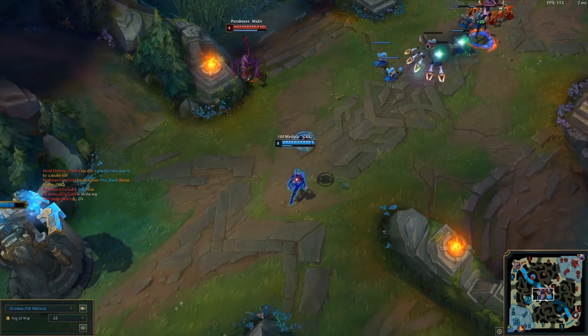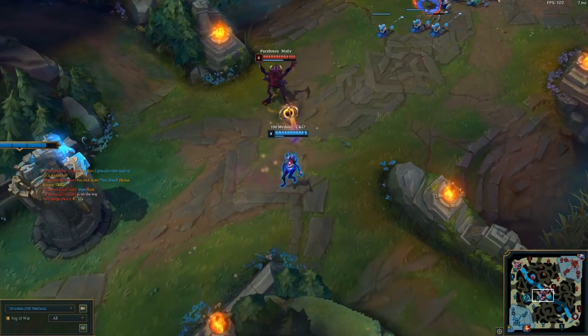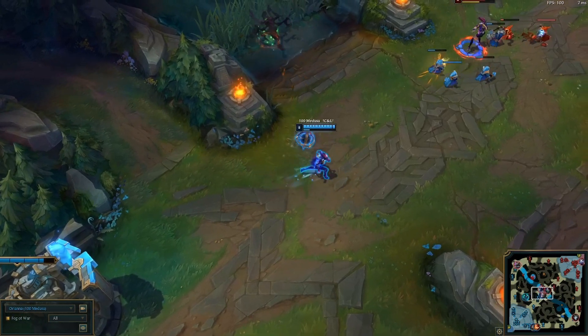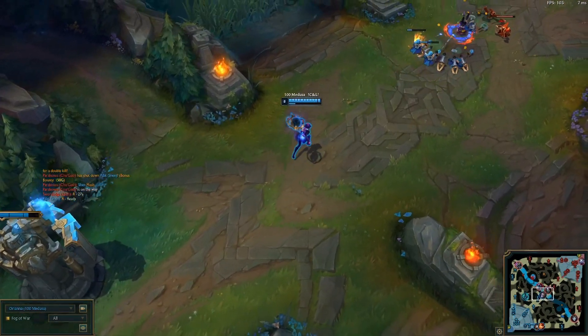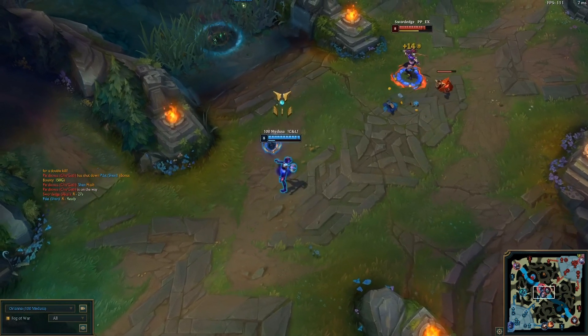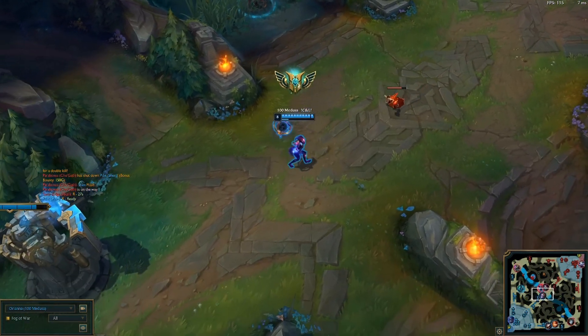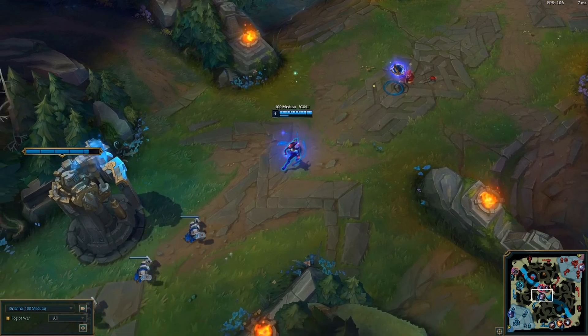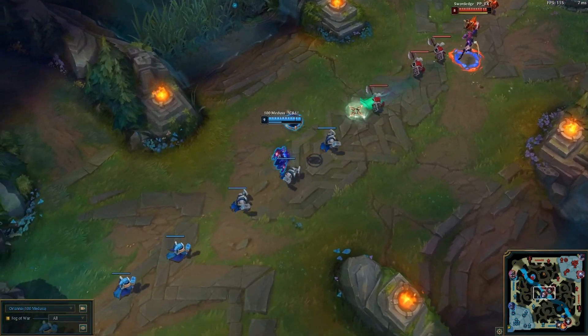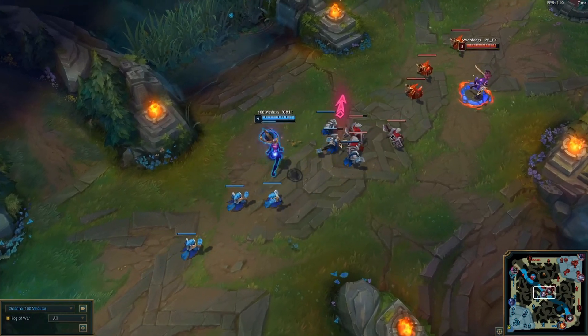You're going to want to run Electrocute if you're going damage. I like to run Biscuits and Time Warp Tonic because I'm a very aggressive player and go through mana very often. If you're going support-y, you can run Summon Aerie or even Arcane Comet for a little extra sustain. I prefer to play with Flash and Teleport. If you find yourself playing into a Zed, maybe you need a Barrier — it just kind of depends on who you're playing into.